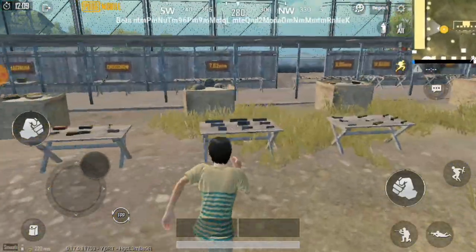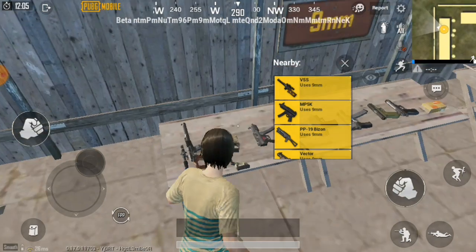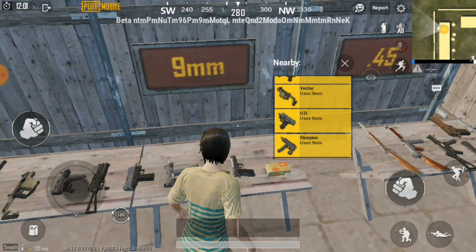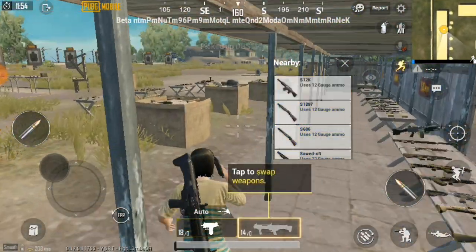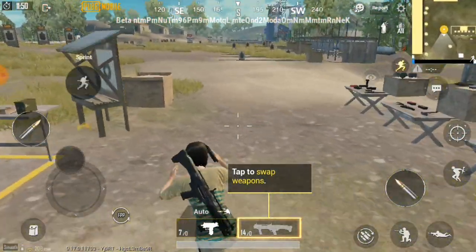Eğitim alanı geldi, gidelim. 2 tane yeni silah var; biri eski silah ama değişti — artık UZI'ye dürbün takabiliyorsunuz. UZI'yi aldım ve burada yeni pompalı da var: DBS, maşallah kocaman!